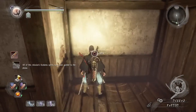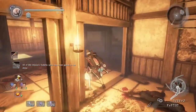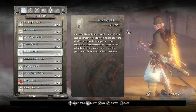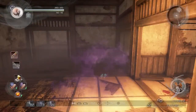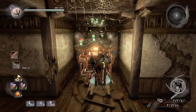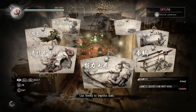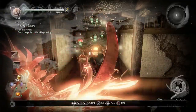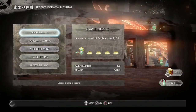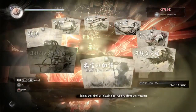We couldn't find any nearby shrines in this area, so we're just going to use the travel amulet to go back to the last shrine we used. Then we're going to go to the blessings, which is to the left of the shrine menu, and check how many kodamas there are in each blessing. Hope this video has helped you out.